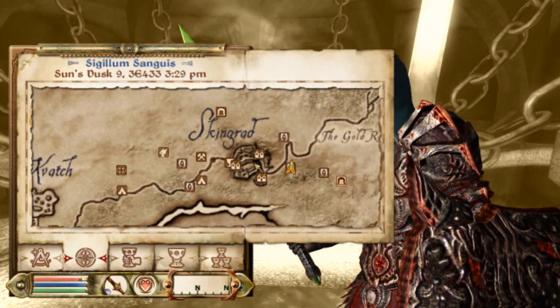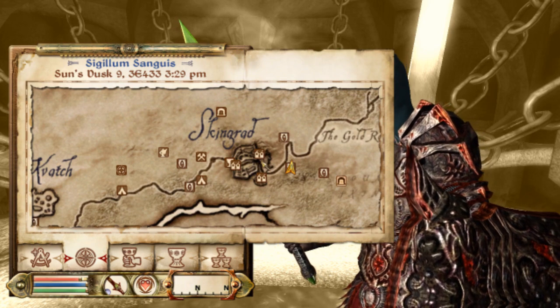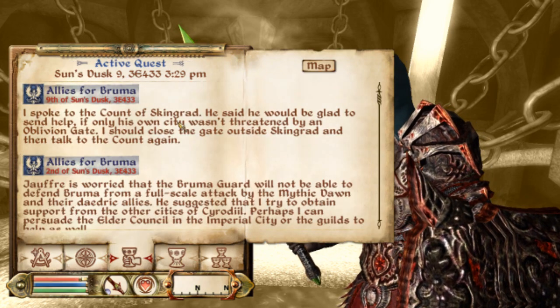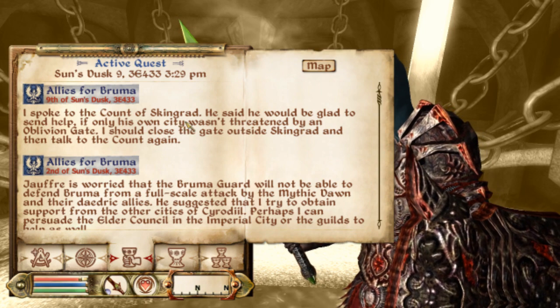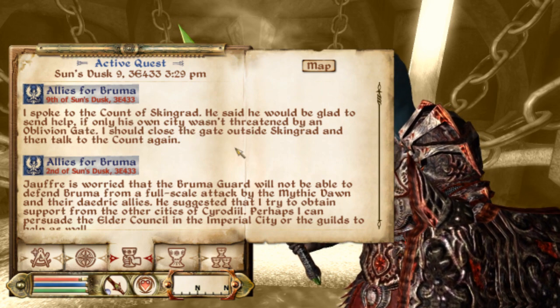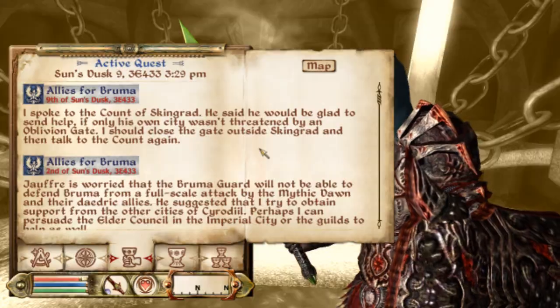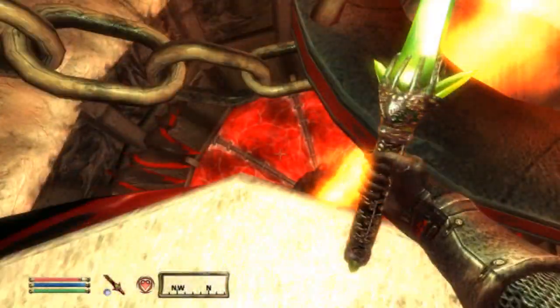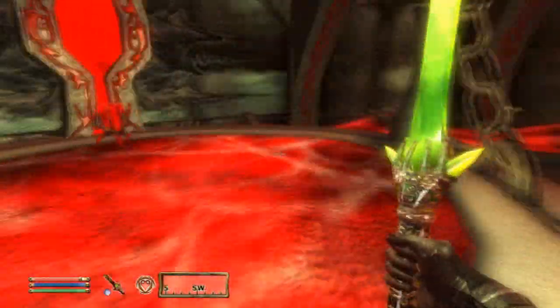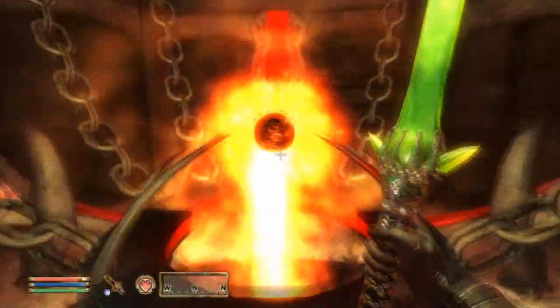So I am, as you can see, currently inside the one near Skingrad. Once you talk to the Count, he gives you a quest marker to show you which one you need to go and close in order for the quest to progress. I've talked to the Count of Skingrad and he told me to close up this gate, and I am now at the top of this Oblivion gate, just about to close this thing up.